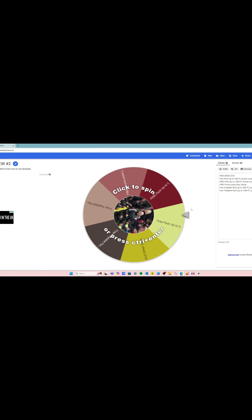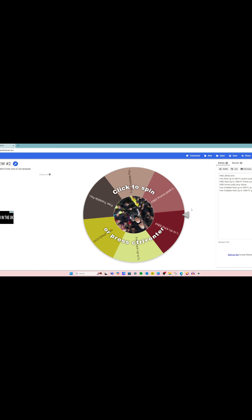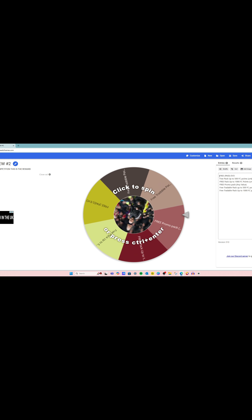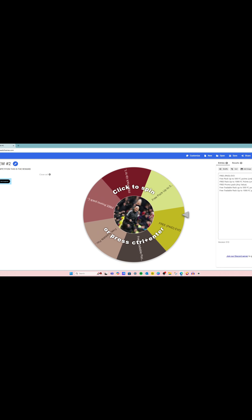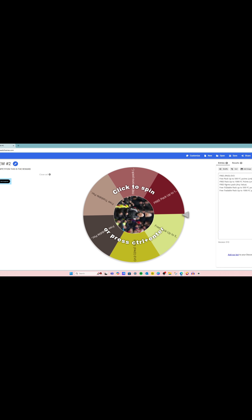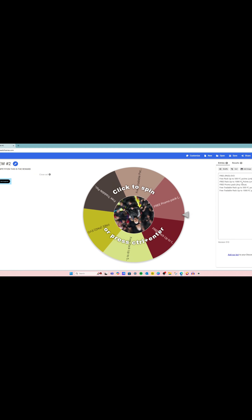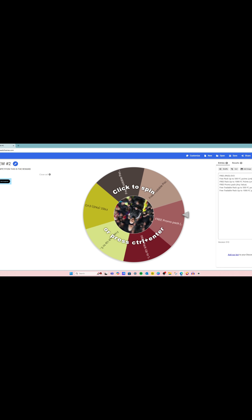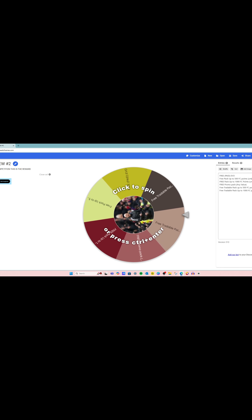We don't need the loss wheel today because we won. On the updated win wheel — and remember these wheels apply to all competitions, not just the Premier League — we've got: free paid evo, free pack up to 500 FC points untradeable, same again for 1000 FC points untradeable, promo pack any value tradable or untradeable, tradable pack up to 500, and a tradable pack up to 1000.